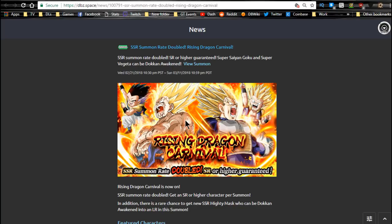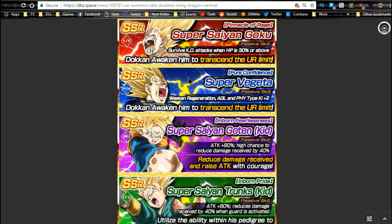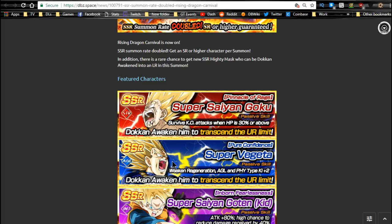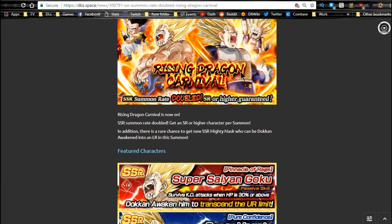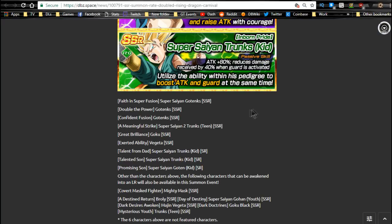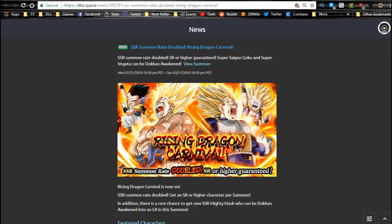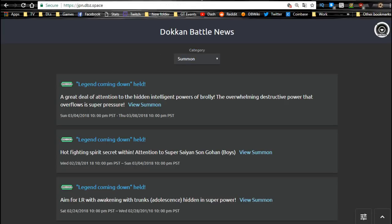Next is the Rising Dragon Carnival — has all the LRs on it, runs until the 11th. It's a double rate banner with some good units. There's a physical Gotenks — if you get him, make sure you get Super Attack 10 before you Dokkan Awaken him; he's semi-farmable with SR Goten and Trunks. Also on the banner: Mighty Mask, Super Saiyan Gohan, LR Gohan, Majin Vegeta, and LR Trunks. They're featured at very low rates — around 0.05% — but they are there if you get lucky. This runs until the 11th.